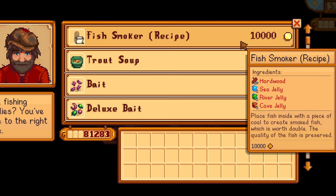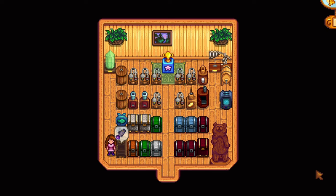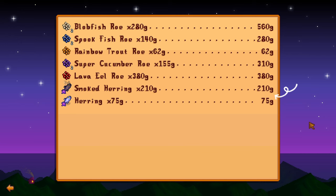The fish shop has some new items and recipes in stock. You can now craft a fish smoker to create a new artisan good — smoked fish — doubling the price of your fish.